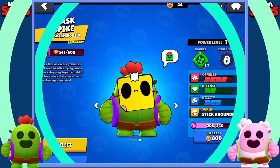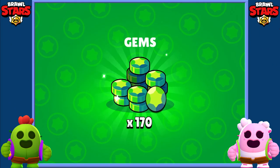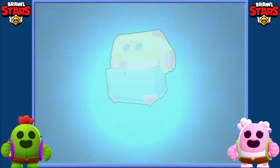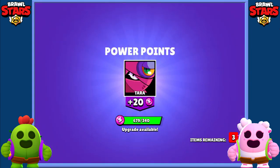I also bought the season pack, cost $9.99, very good deal. I didn't get legendary Crow from those two mega boxes, which I expected — they're not gonna give it to me. But I got Surge's second star power, Serve Ice Cold.